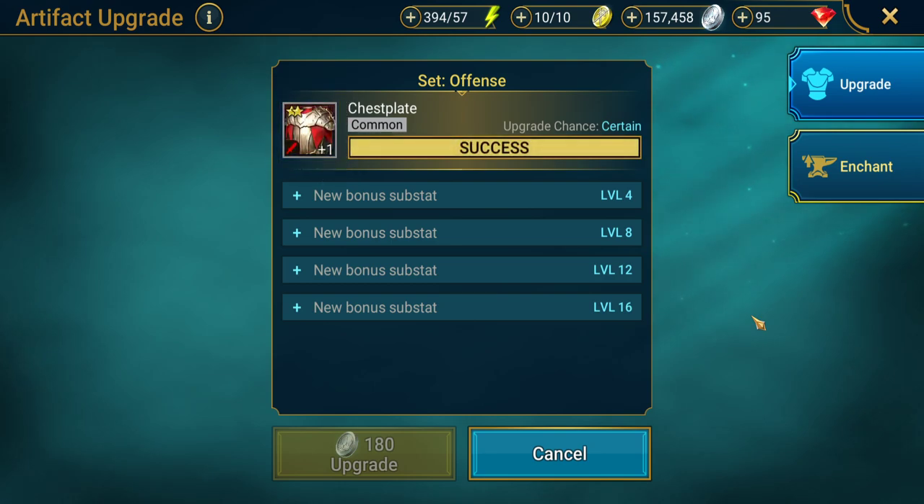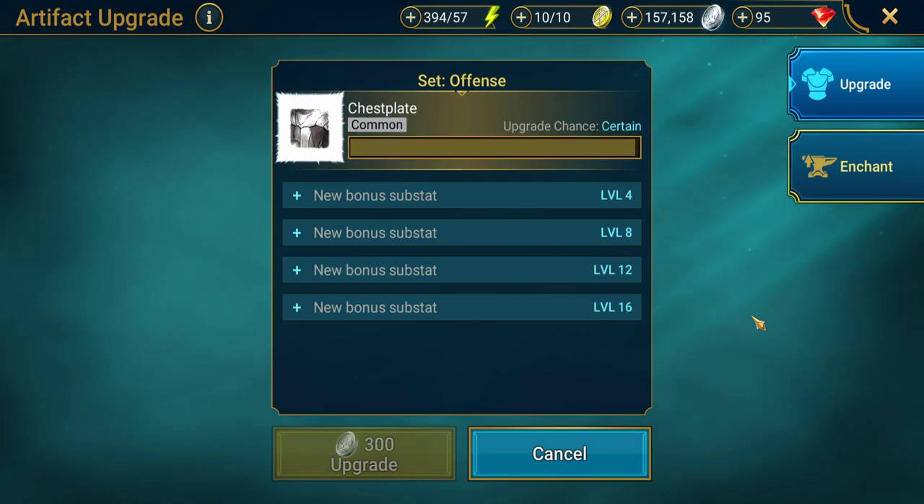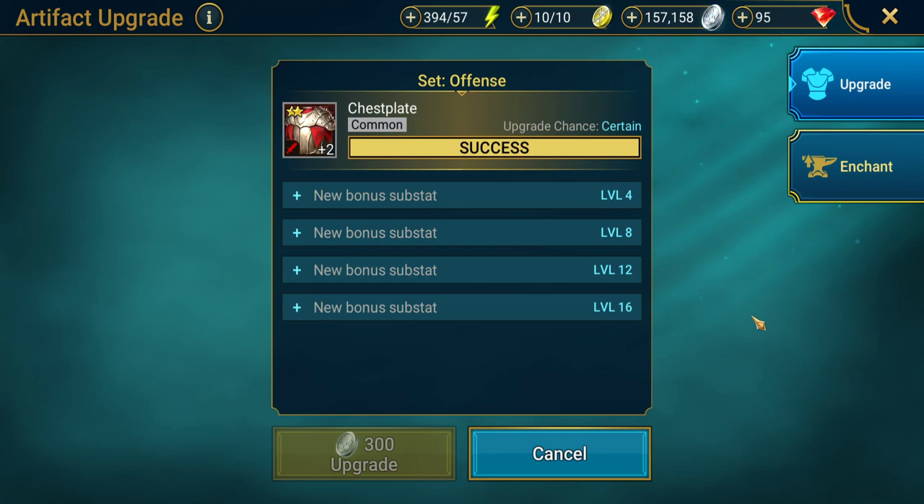As well as attack output, you also need to consider survivability. We've addressed that with our HP sets.